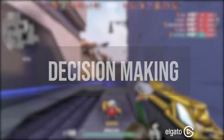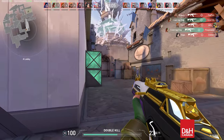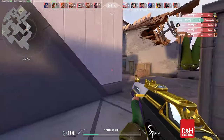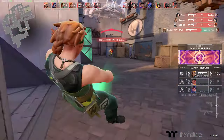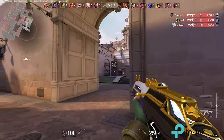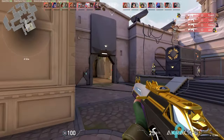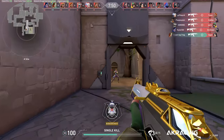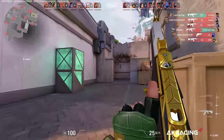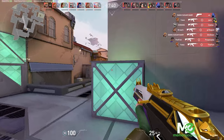Hopping into decision making — your agent and role on a team can determine the decisions you make in a game. Every gun is viable for every agent; your choice of gun should depend on what position you are holding. If you're holding close range, like on Bind in Hookah or U-Haul, you're able to use a shotgun effectively. If you're holding or pushing a long angle, a Phantom or Vandal can work.